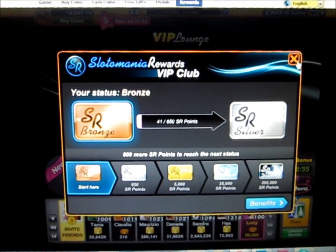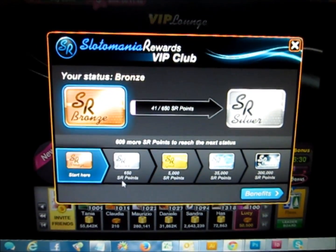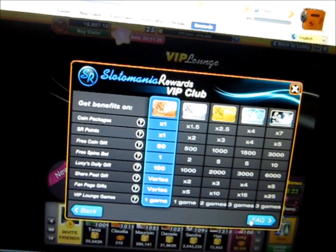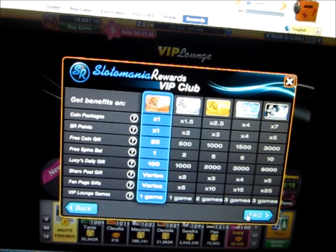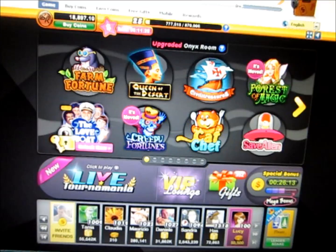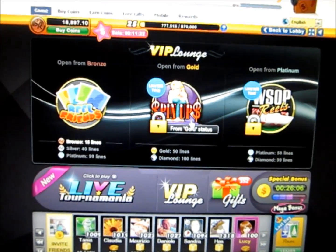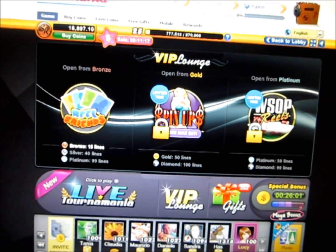One of the cool new features of Slotomania is that they introduced a VIP club. It acts as a tiered system, so depending on how many points you get, you actually get to move up in status. The benefits of these statuses are that you get multipliers for different things, such as free coin gifts and free spins, and multipliers for the VIP lounge. The VIP lounge is simply an extension of the regular games, and if you go into here you can actually play slot machines that have pay lines up to 100 lines and gold rewards up to 50 lines.